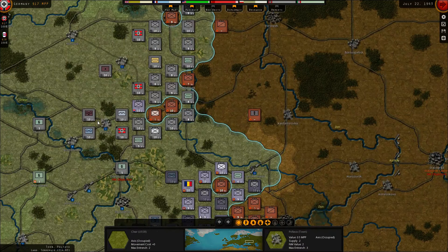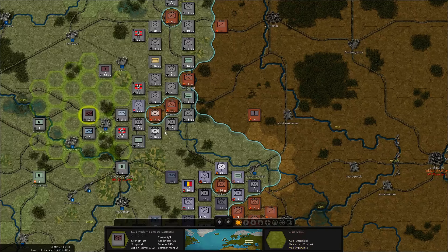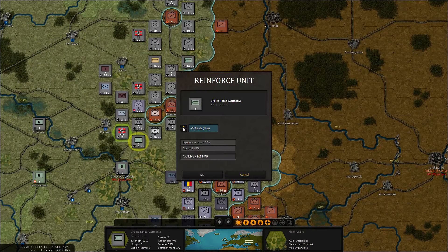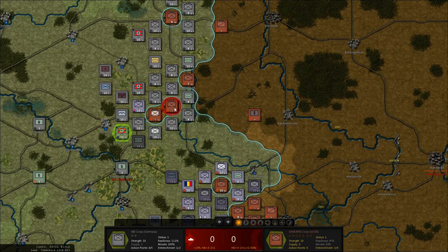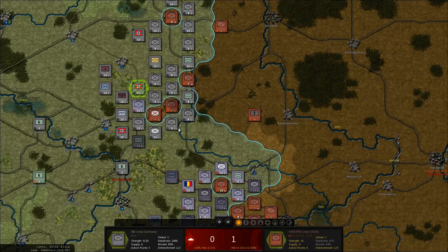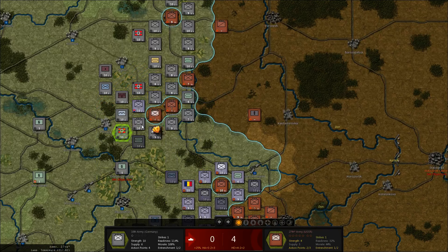Over here - Kharkov pocket. Let's bomb Kharkov. Nothing happens, nothing happens. We want to reinforce these fighters - no, tanks. Do a prepared attack on Kharkov all around. Eventually the entrenchment goes down and we can start working on it. Taking a lot of losses though. Okay, let's work on this one. That's a pretty good shot.